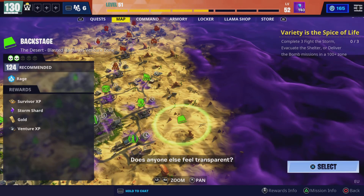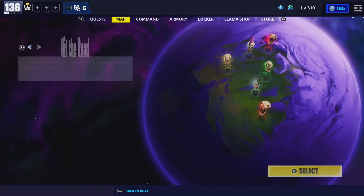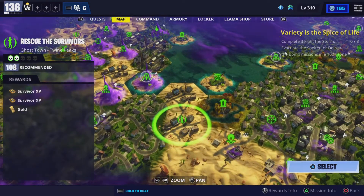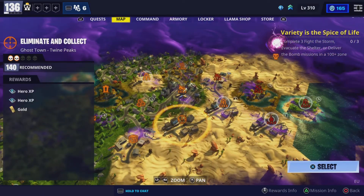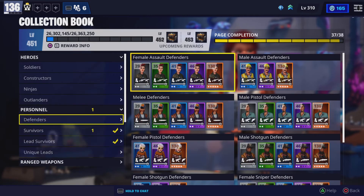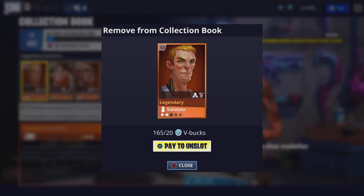Another way is to look at daily videos — pretty sure you've heard of Piece, he makes daily videos. You go in, look through survivors, and do those missions to get a legendary survivor or whatever. You can also check your Collection Book — you might have accidentally put one in there and you can slot it out.